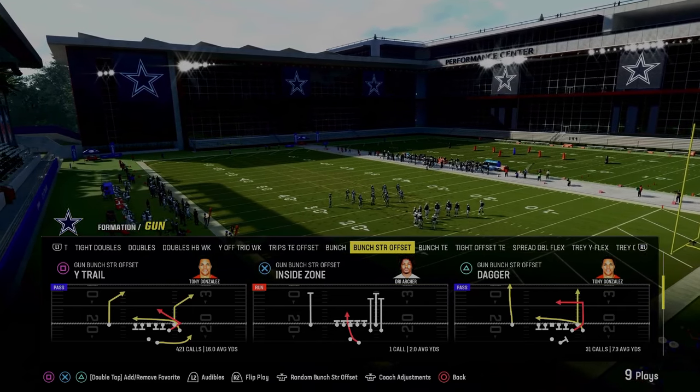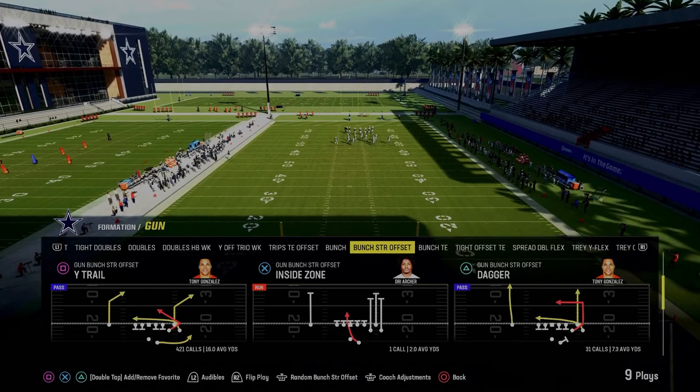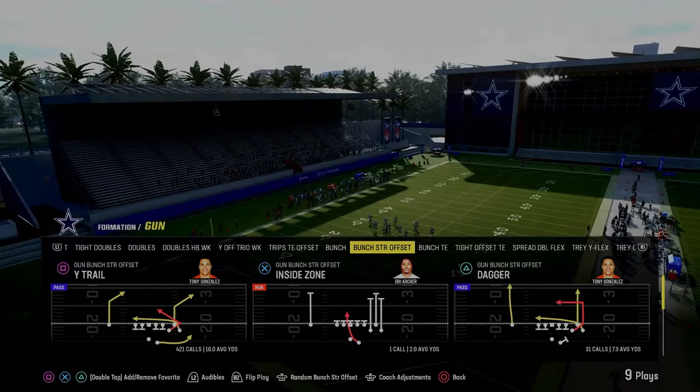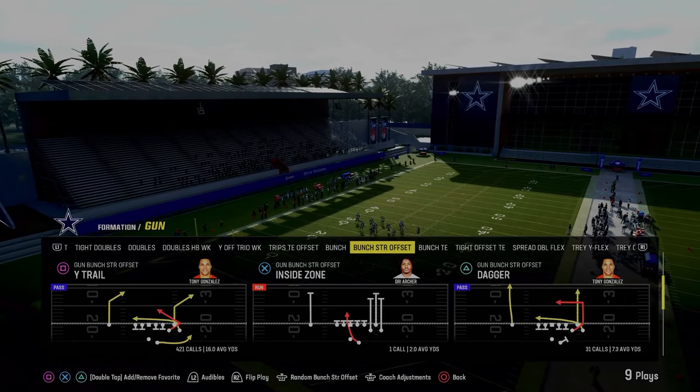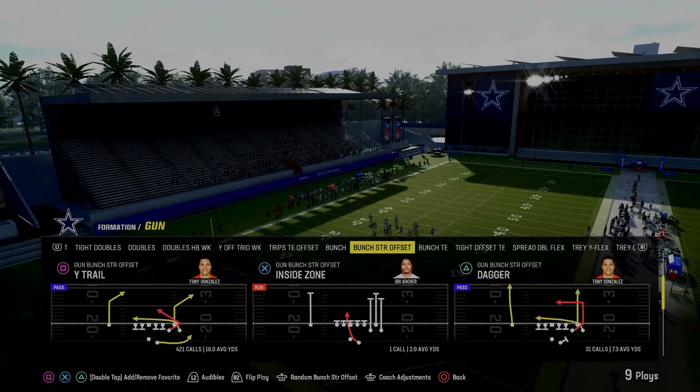This is in the Jets playbook. If you want to get my full ebook on this, it's in the Patreon. It's completely optimized — I probably spent about 15 to 20 minutes breaking down each play and why they're good. This is going to be a simpler version of that, just walking you through what we're looking for with this offense.